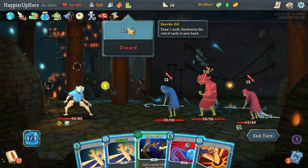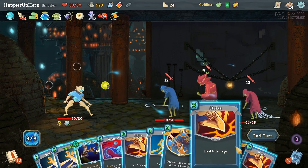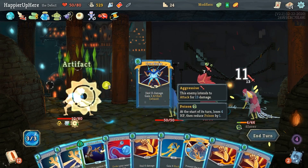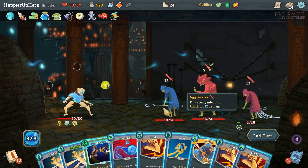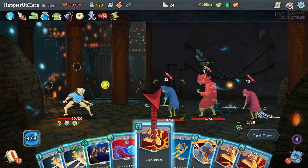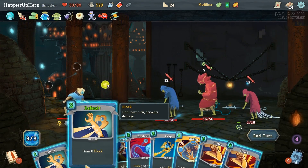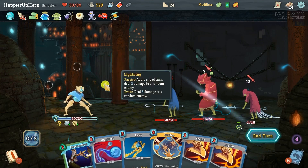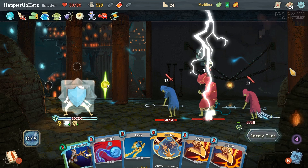Snecko Oil draws five cards and scrambles the rest of my costs. Let's do Core Surge — that's enough to kill the backliner. Now I only need to defend against 19, or actually 15 thanks to the Plated Armor. Leap and a Block Potion would be enough. Free Strikes — actually two Defends is 13 and the Block Potion makes it enough. Pretty good start.